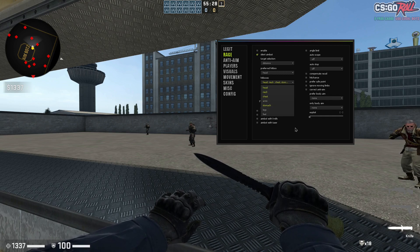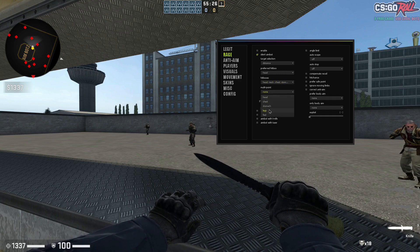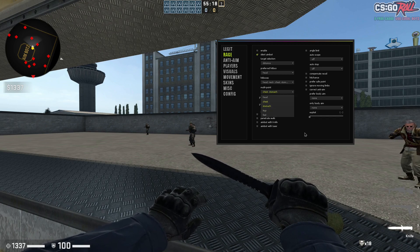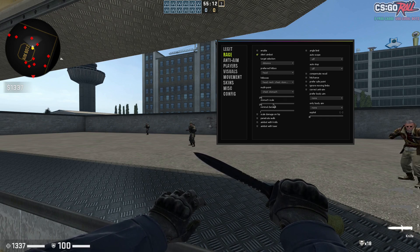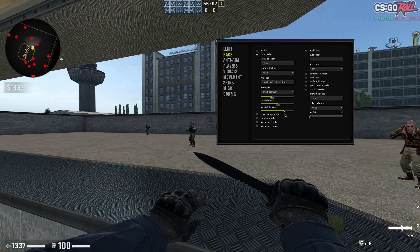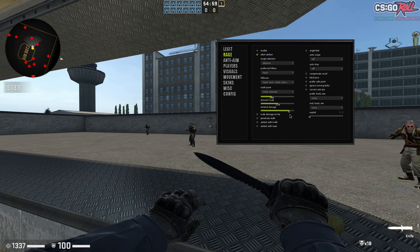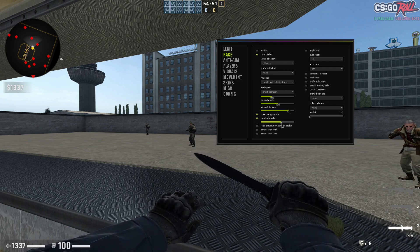Let's go neck, chest, stomach — there you go. Multi-point: let's just have stomach and legs on. I think I've got this on my main config. You can change the stomach, chest, hip point, and stomach scale. Put stomach to about 50-ish, chest less, because you can do more damage to the stomach. Minimum damage — sadly it's not dynamic or auto, it's just a set min damage. But you've got scale damage on HP, and penetrate walls — put that to about 60-ish.